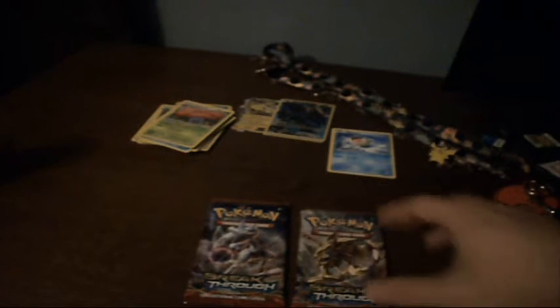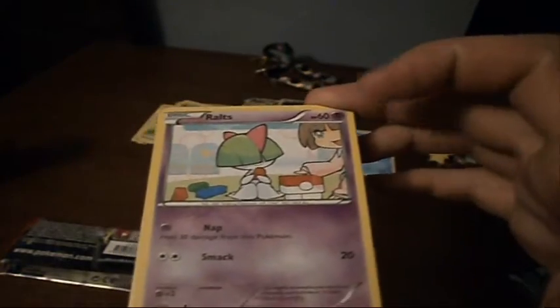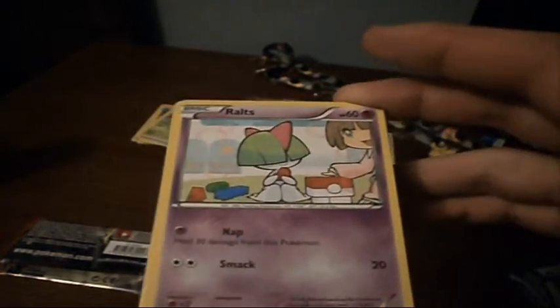Now, last packs guys — Breakthrough and Breakthrough. You guys know I have been getting some really good stuff out of these Breakthrough packs. Let's see if that trend continues. Because I've gotten one Break and four EXs out of these in like eight packs — that ain't too bad. They flip-flopped how they do the code cards and I don't like it. Okay, so what do we got? We got a Ralts with Nap — heal 30 damage from this Pokemon — and Smack. Not too bad.